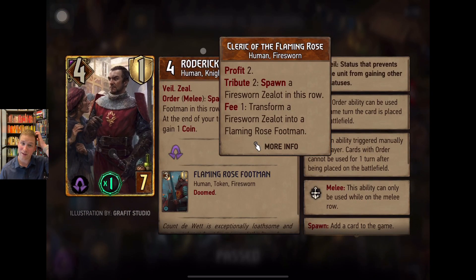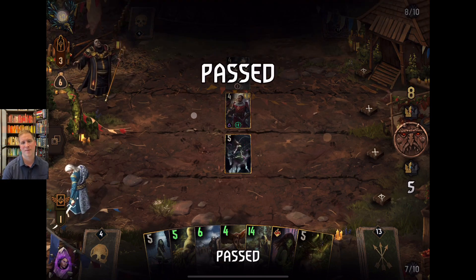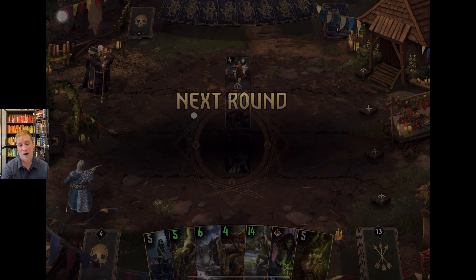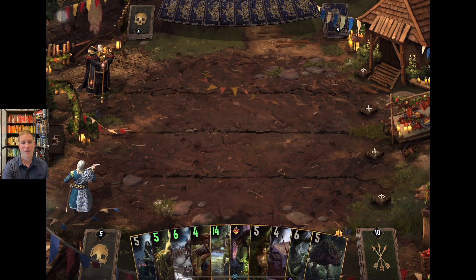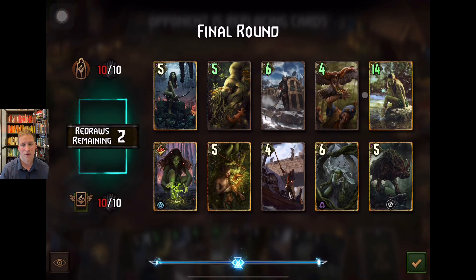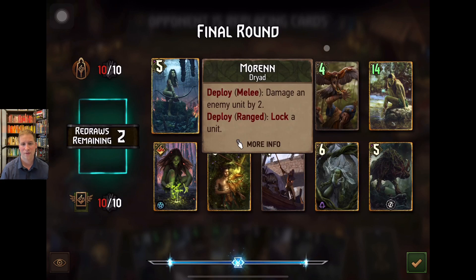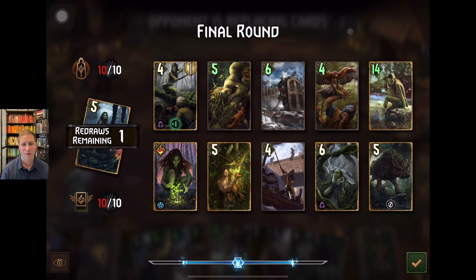When playing against this Syndicate deck you have to be very aware of the row synergy and spawn synergy. I'm anticipating seeing a lot of Fallen Knights coming out. Triomph Boar is going to be a good use for us. Most cards I'd want to lock are going to have veil, so Moran has lost value for me — I'll go ahead and put her back. Dunca is a much better option. I'd have liked to have Melena but these cards are all really good.